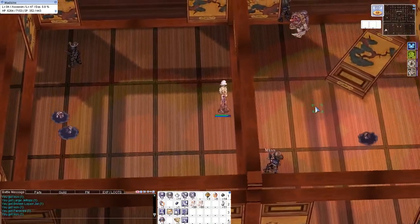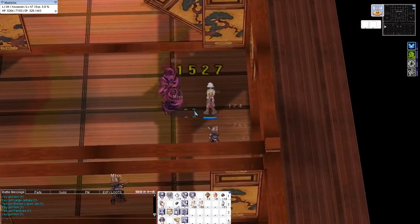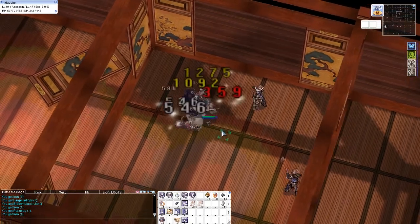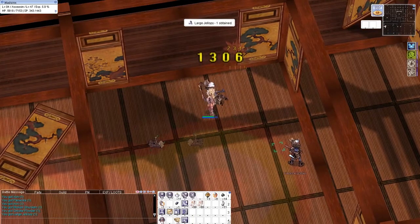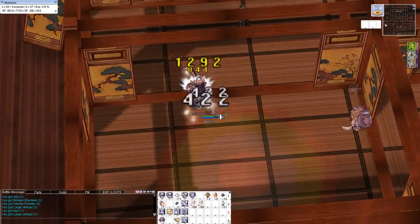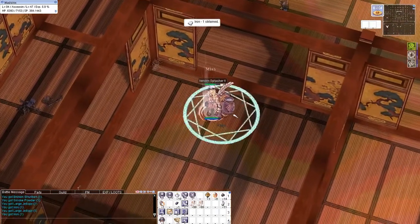If you only have around 280 max, go for the Fallen Angel Wing set. Though the said set is only for those players who have earned lots of Zeny, or those who use hard cash to buy items.